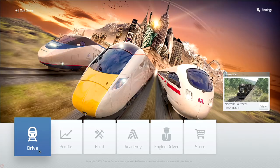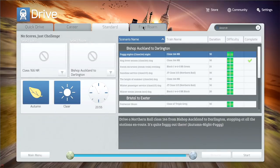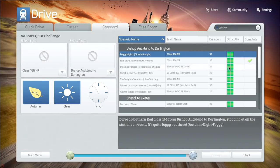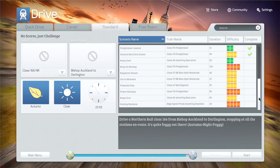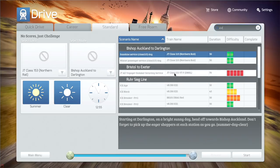Profile hasn't changed - that's just your profile. Then you've got Drive, and it used to break you into career, standard, and quick drive on different menus. Well, that's now been simplified into a tab scheme which is nice. You just click on Drive and you come into quick drive, career, standard, and free roam. It's all a lot slicker; the interface has been smartened up. One of my big complaints before was you just couldn't find stuff - scrolling through trying to find scenarios for a particular train was a royal pain.